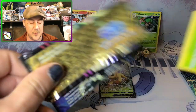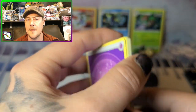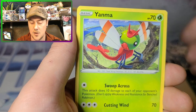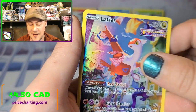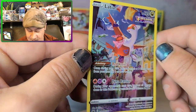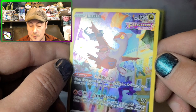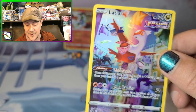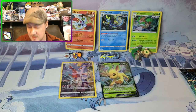Let's give this pack a little bit of luck. We got the Soulrock, trekking shoes, Yanma, Ponyta, Crickettune — and look at that! We got the Latias Galarian Gallery! That is such a cool card — look at the colors. He's flying through laundry and he looks like he didn't realize it was there, tangled up in it. Not having the best flight right now, but that is a beautiful, glorious card.